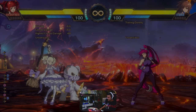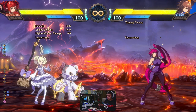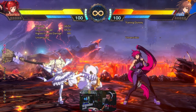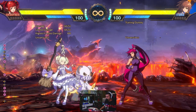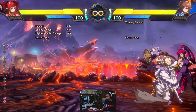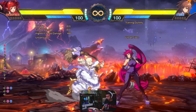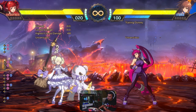Let's talk about two techniques you need to learn as an Enchantress player. Number one, you have to understand kara canceling — a universal mechanic in this game that allows you to cancel one move into another special move. For example, you can do 5M and cancel it into the command grab. The input is a bit tight, but this allows you to have more range on your command grab. Since her 5M pushes her really forward, it extends the range of the command grab — so this is the normal range, and this is the extended command grab range.